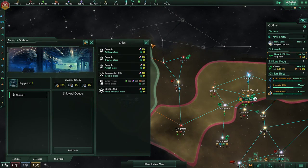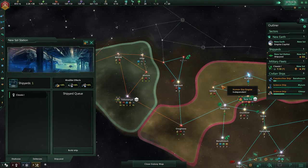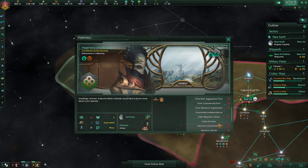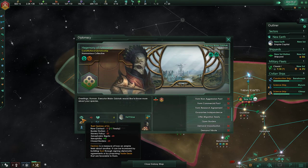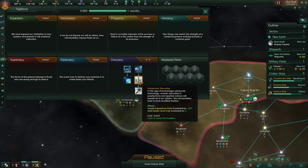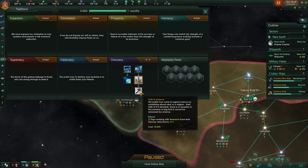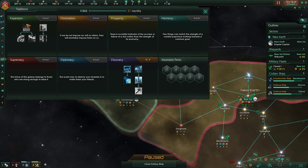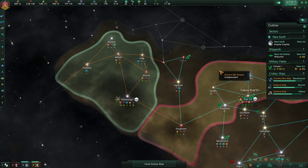I'm thinking we need to massively ramp up our navy. We gotta go to war. Should've done that non-aggression pact while we were fresh. Leader experience gain, leader level cap, and then ultimately pops working in research have their RP produced by 20% — not bad. We'll do that, and then we'll do expansion since that's kind of what we are doing — expanding out a lot.